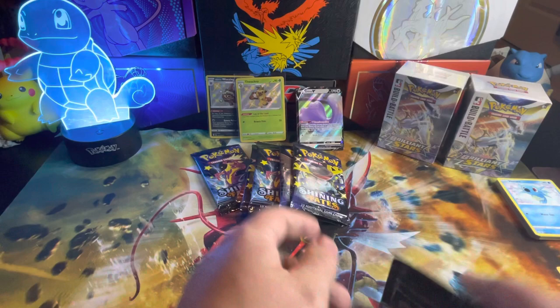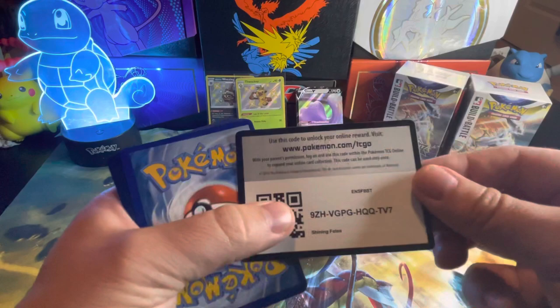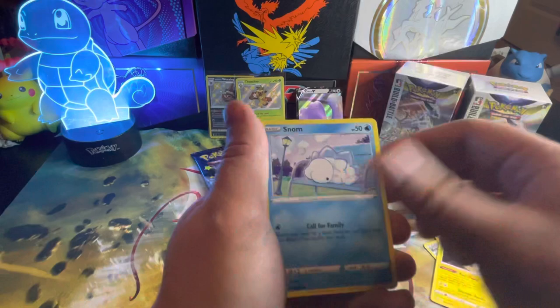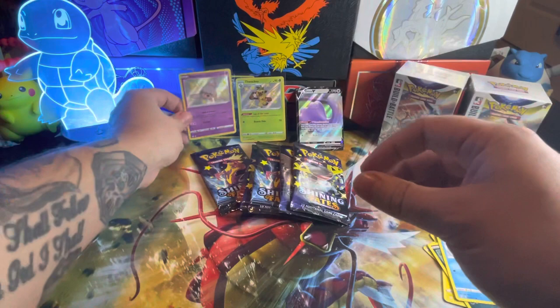Not sure if I have that Yanmega in reverse for my Master Set that I'm going for. So three packs in a row I've had a hit. Let's hope there is plenty more to go. Boss's Orders, Ball Guy, Camorant, Brunum, Stom, Grookey, Spinarak, Shinx, Horsea, and a Hatney. We are four for four on these packs — that's what I am talking about.